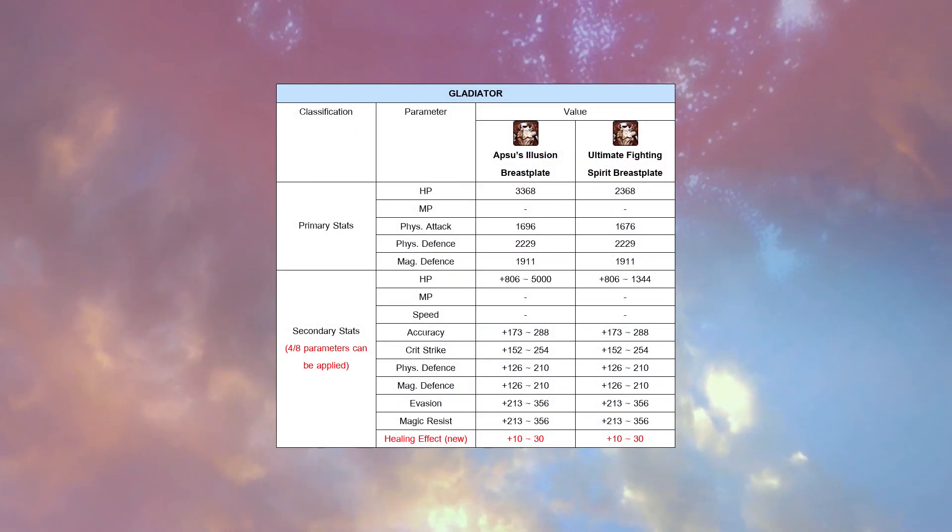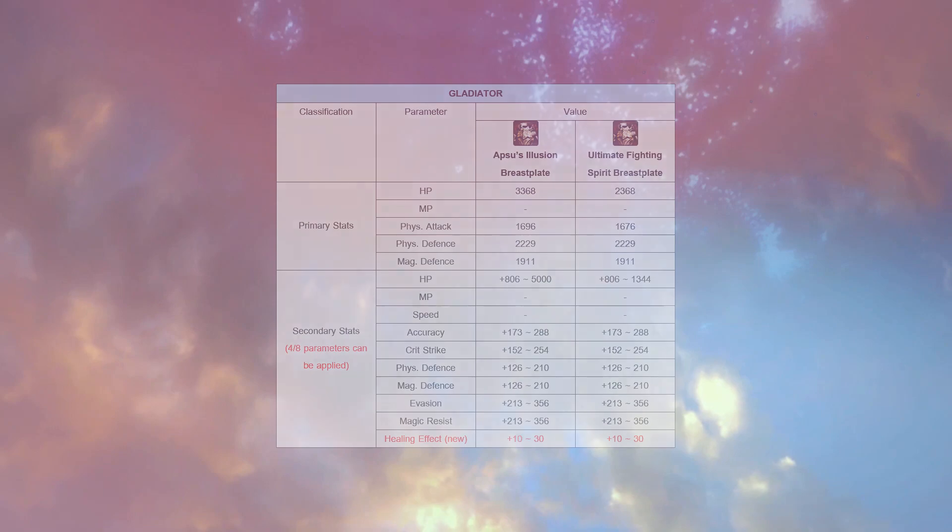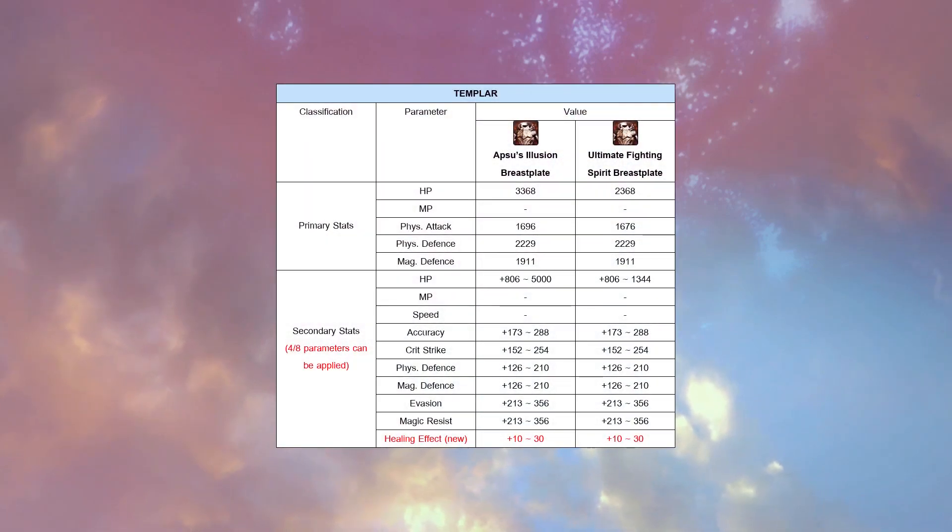And if you take a look at the table, you can see Apsu's Illusion has better stats compared with Fighting Spirit gear parts.